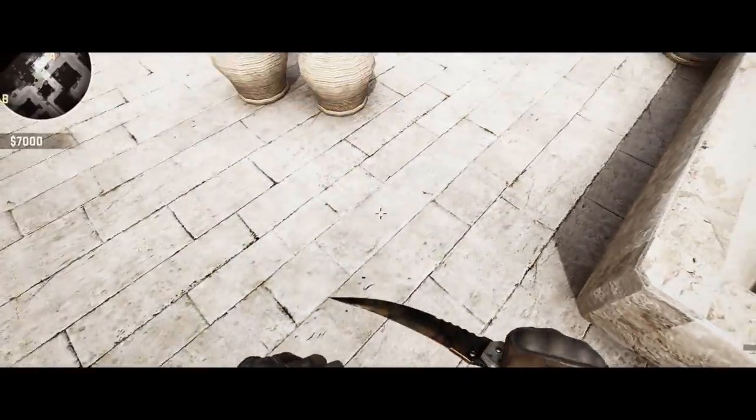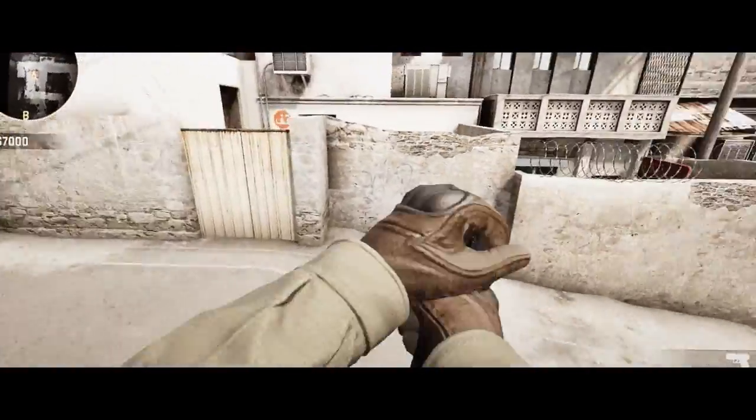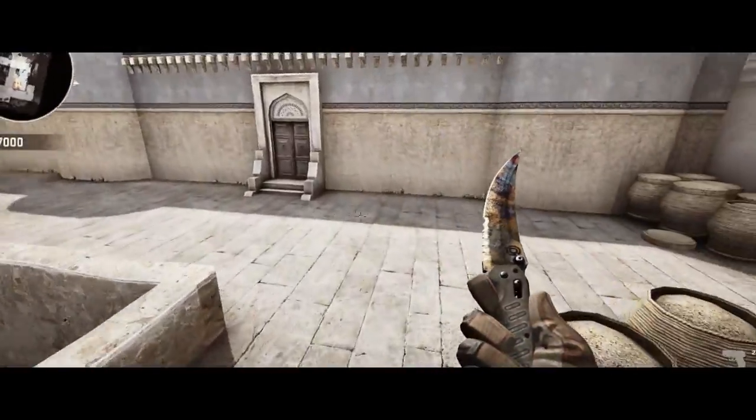Basically all it does is when you hold space it just gives you perfect bhops like that. All you have to do is strafe in the air like that and turn. So yeah, it gives you great bhops — most of the time it's just getting all the turning right like this.